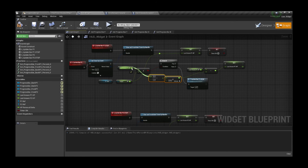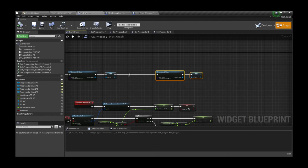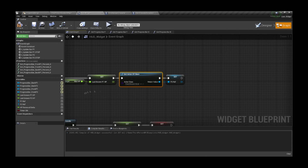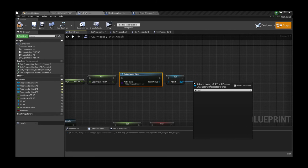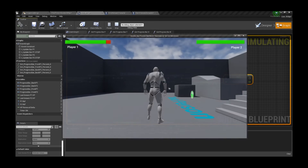Almost done. We just need to set the last known HP to be the max HP, since that's the value the player starts with. Otherwise it will skip the first animation because the default value is 0. Once that's done, everything works just as we want it.